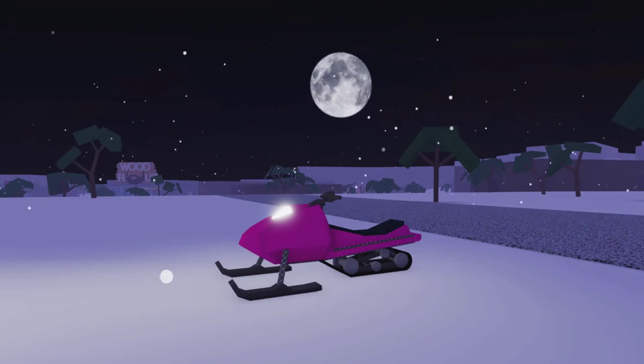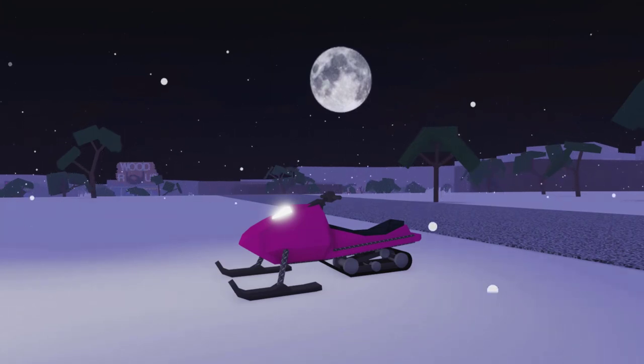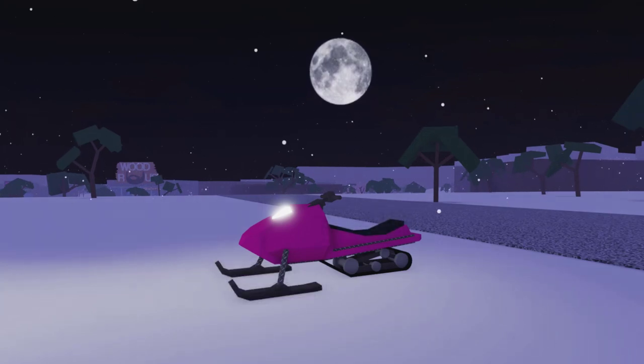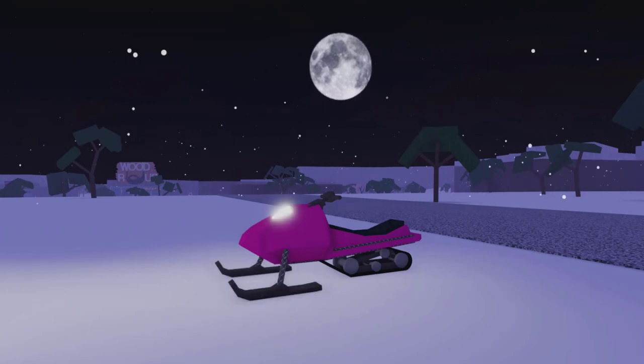Starting with the basics, we can see that the snowmobile is very different from any other vehicle in Lumber Tycoon 2. First of all, it only has one seat and that seat is reserved for the driver of the vehicle. Also, instead of wheels, the snowmobile has two tracks in the front which turn just like wheels. And the snowmobile also has a light just like all other vehicles.